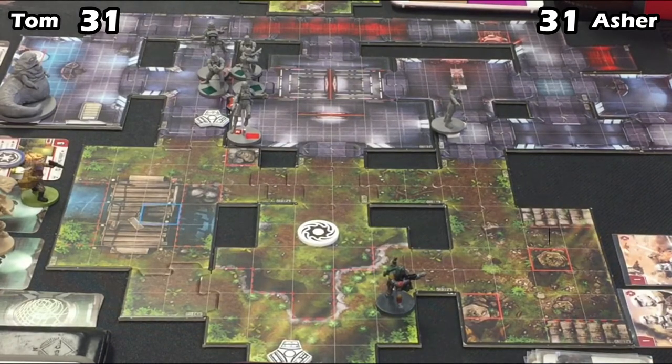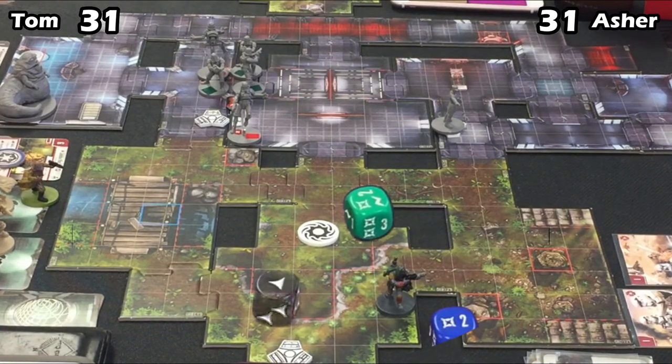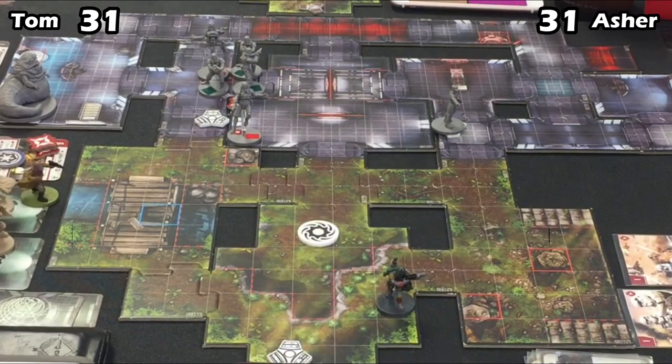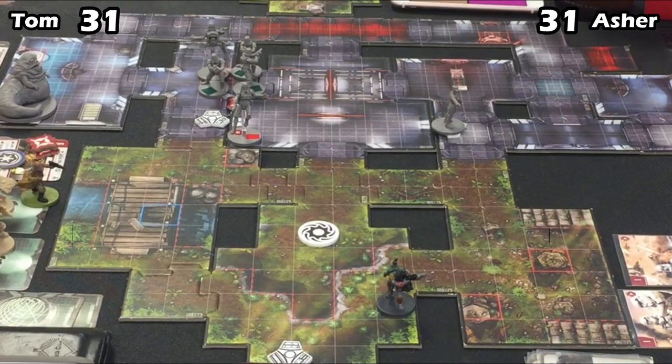I think Asher played well — he kept his guys together and just kept pushing forward so they could get the attacks they needed. I think if Tom looked at this video he could see that positioning Boba Fett so far away from the rest of the group kept him from putting in the damage he needed. He kept him in the bottom corner; if he had played closer to that middle green hallway, he would have had a lot more success getting points with Boba. He got 14 from Boba, and getting Boba's points back is good, but in this case he really needed more.